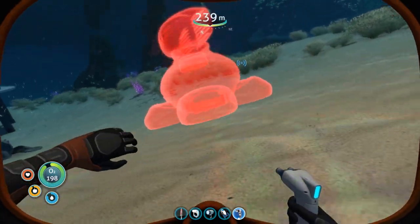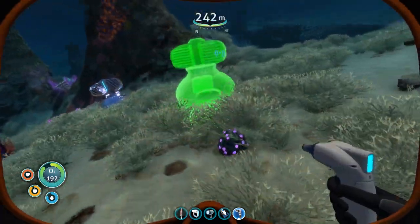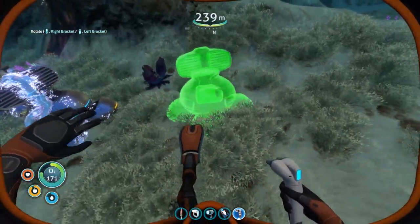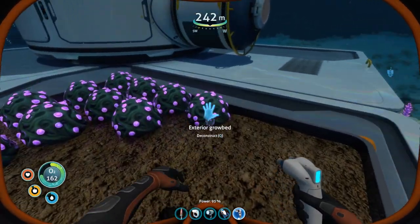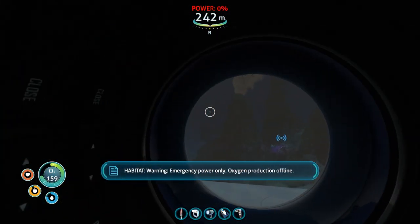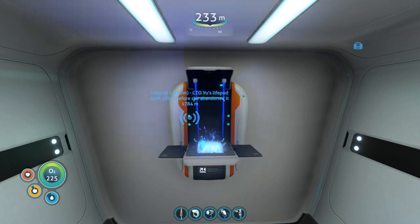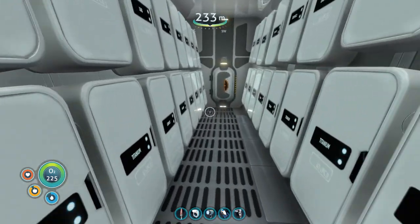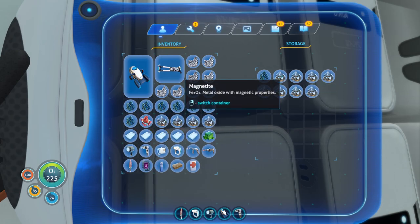So back here it doesn't actually give you power, but up here it does. Holy crap, I can make these like — I wonder if they have efficiency or anything. It's probably overkill. Let's see how much this gives me — I need magnetite and aerogel. Grab a couple of these. Rubies — I need rubies. And then some magnetite, which we don't actually have that much of. Might have to get some more of that in the future.